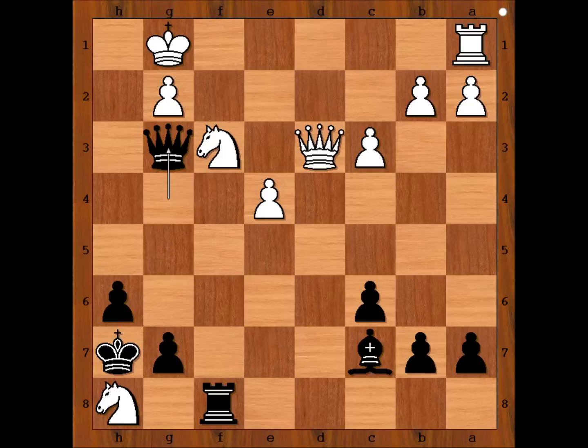Carlsen played e5, king takes knight — material is equal and black's position is preferred. Do you agree? e6. It is black to move. What would you do with black pieces? What is the winning move for black? Is it a piece sacrifice?